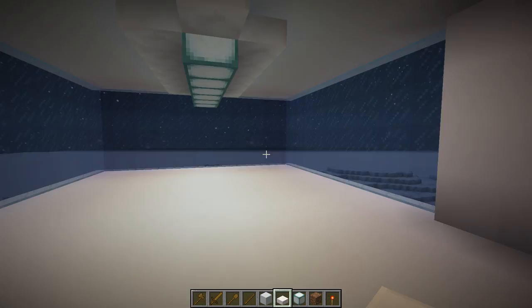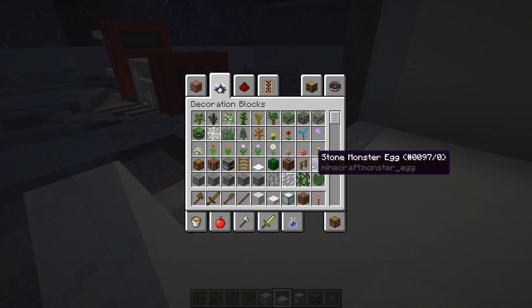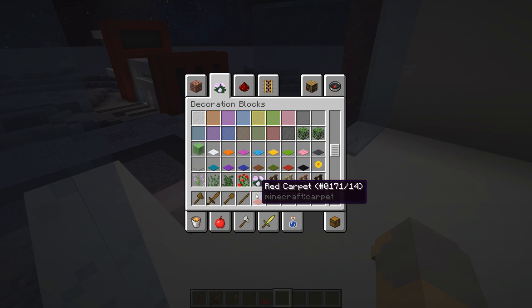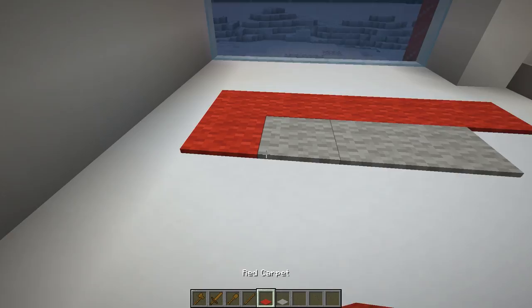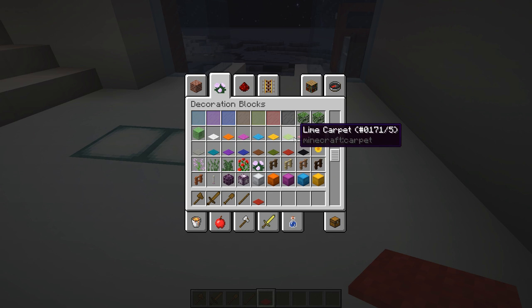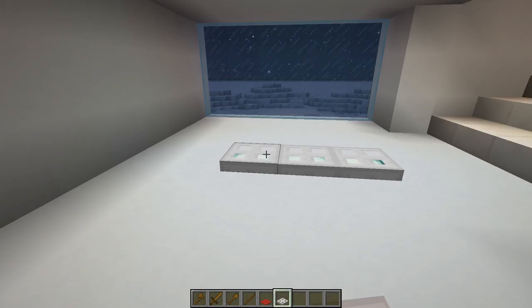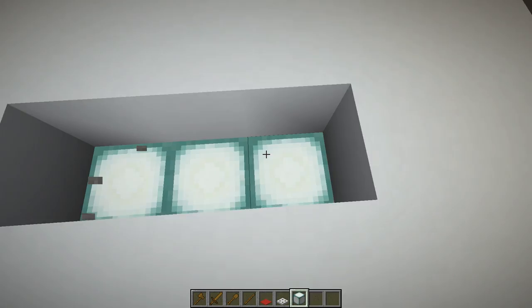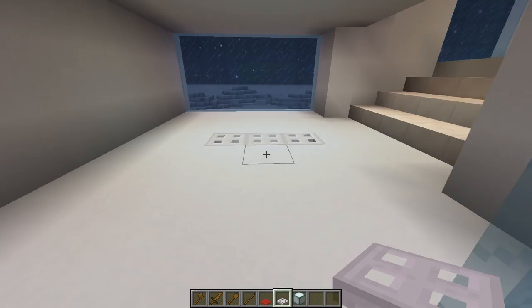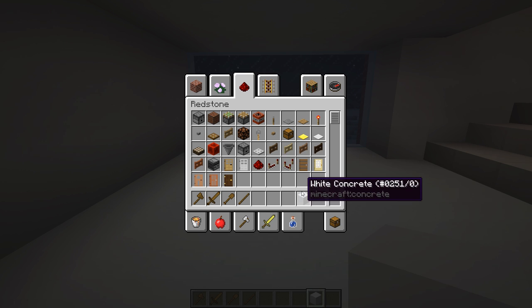Down here I don't want to do that because it'll make the ceiling too low. Let's grab some red and light gray carpets and maybe do something like this. No, I don't like that — that's not very futuristic-y at all. What could be futuristic would be iron trapdoors. I think if we're going to go that route, what we should do is drop our prismarine down here and put our iron trapdoors in like this instead. Yeah, that's much better.